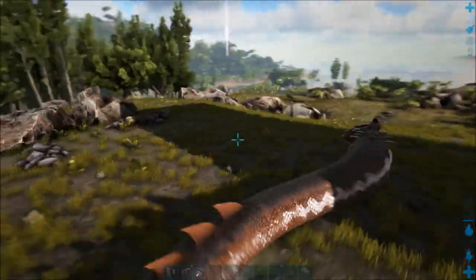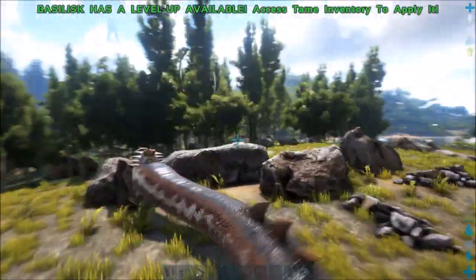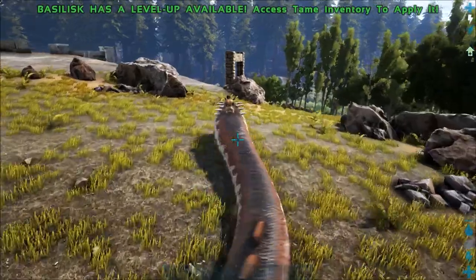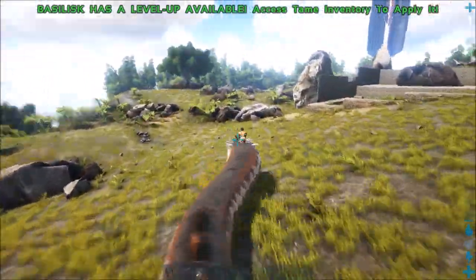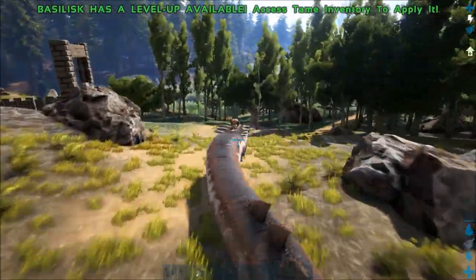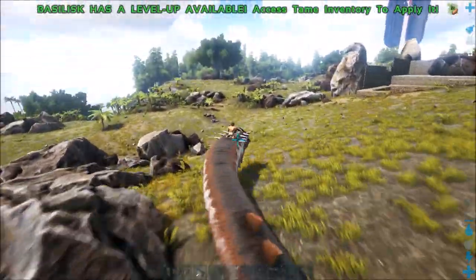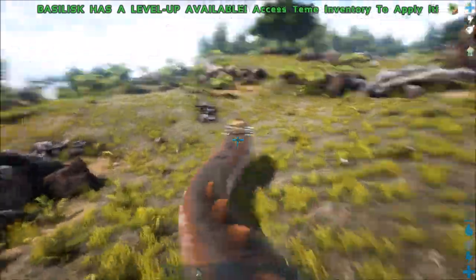How to tame the basilisk: get some fertilized rock drake eggs — the only way to do it, and remember they have to be fertilized. Get a buddy and have him drop the eggs while you run and lead the basilisk around. If you're running from this thing you have no time to drop eggs yourself, so your buddy puts them down. Also, do not drop them from your dino's inventory — they've got to come from a real player. If it's dropped from a raptor or animal you're riding, the taming effectiveness goes to the animal, not you. Drop it from your own inventory.